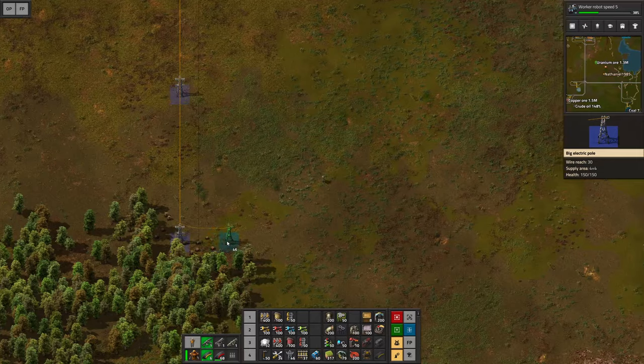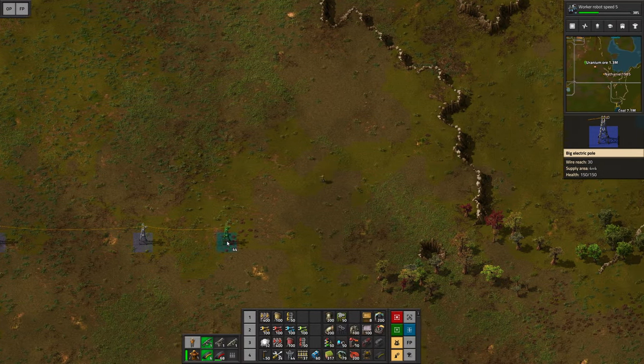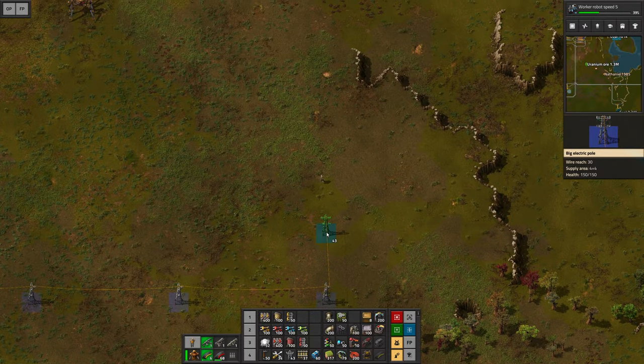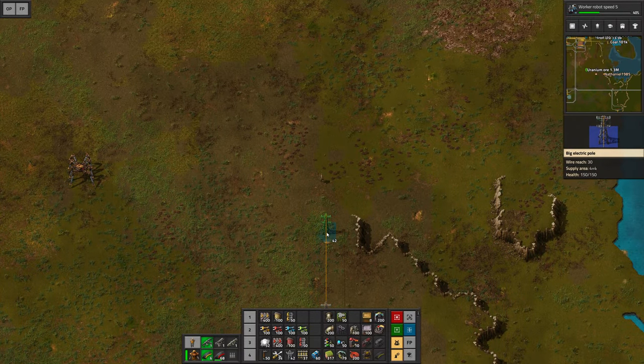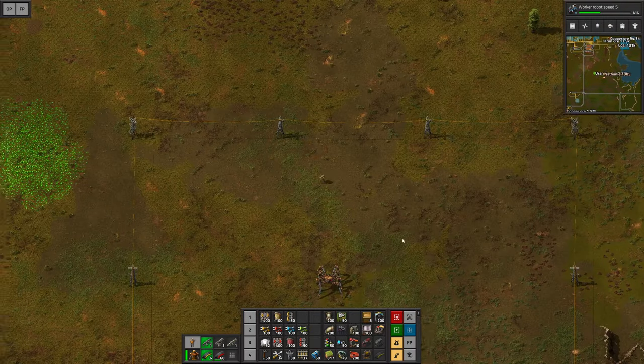We're going to do four power poles like this and then go over, build another three so we also have four right there. We go all the way up, build another three, and then of course complete the grid. This is going to move all the way up to there. Wonderful.